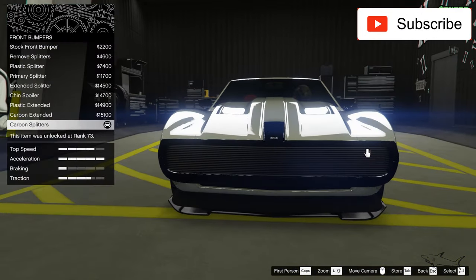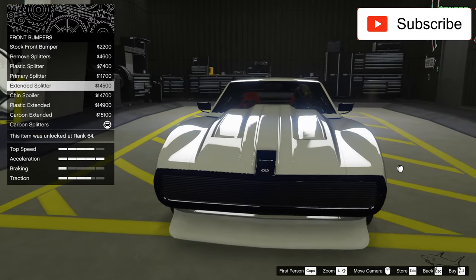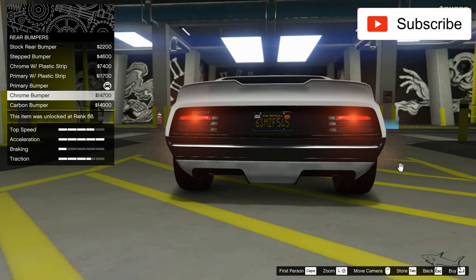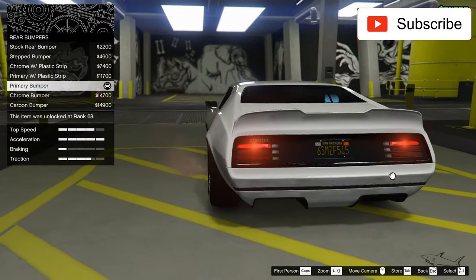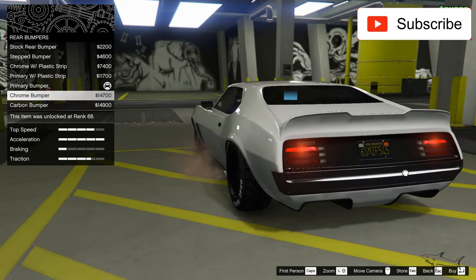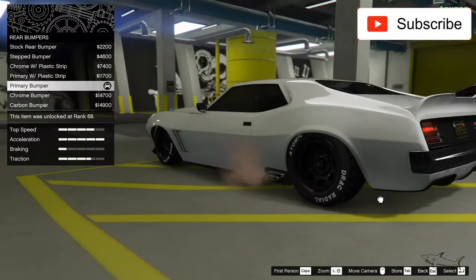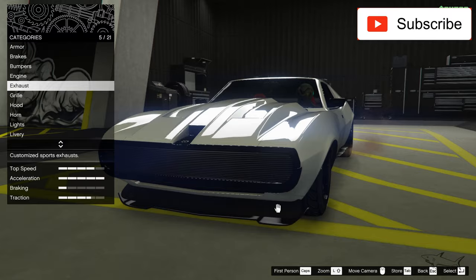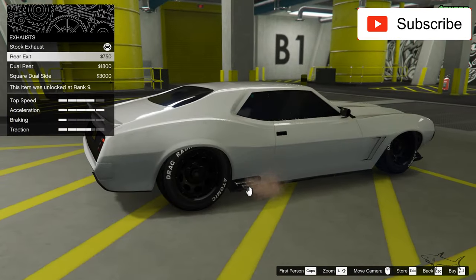Nothing too interesting in the liveries for me — maybe this yellow pinstripe, it's a nice detail. I'll keep that in mind. Now let's see the bumpers. I already have the best bumper. I want that black detail in the back.